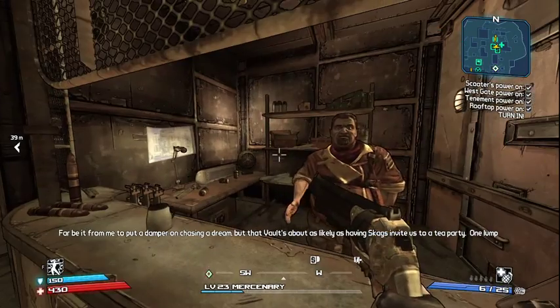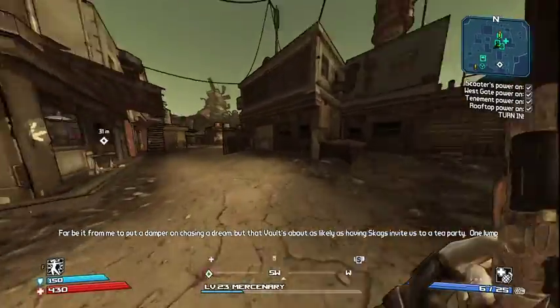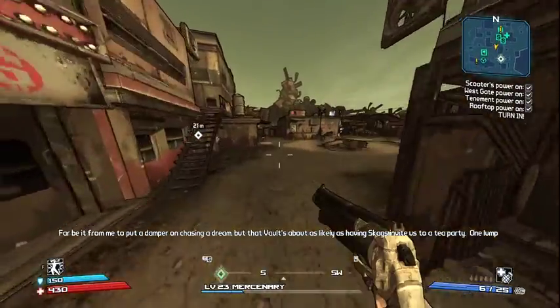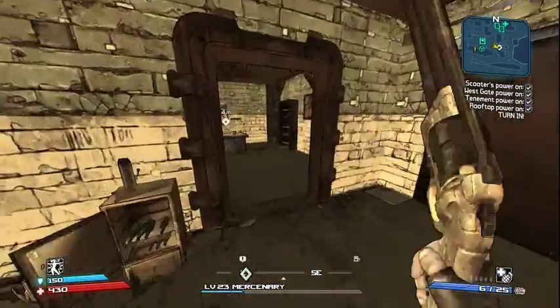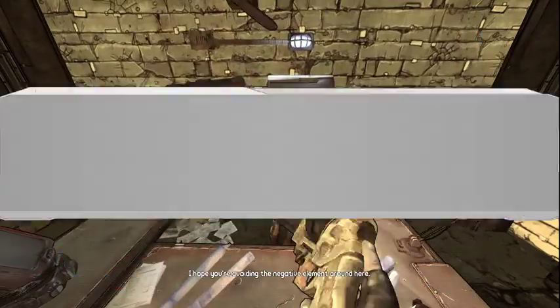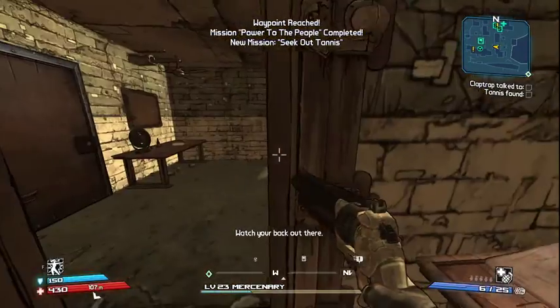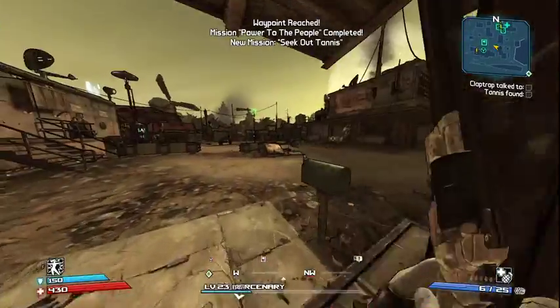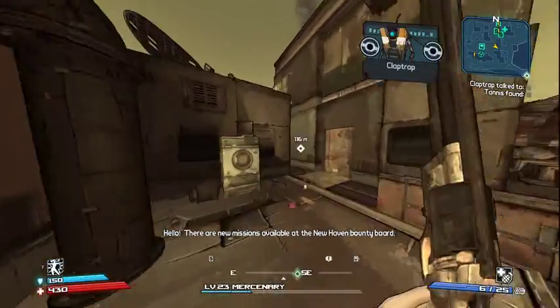The guy dropped himself off the bus and he's basically just here now as a salesman. I believe we'll have side quests from him at some point in the story. But I'm going to focus on the story missions. I believe they're all about leaving New Haven. We have to talk to Tanis at the dig site, so let's just do that and start going through the game at a normal pace.